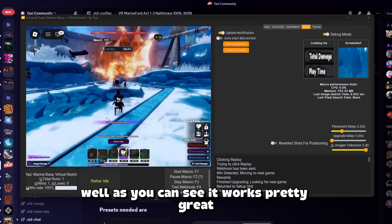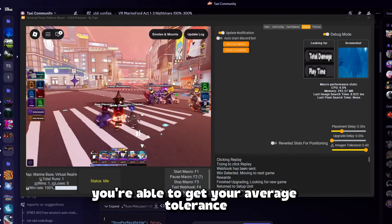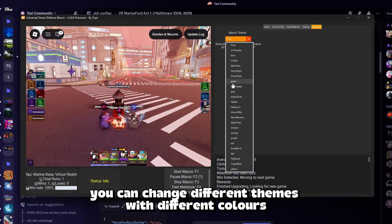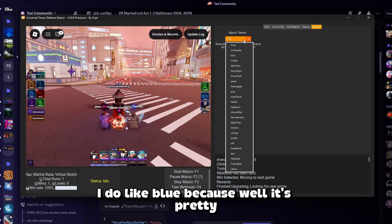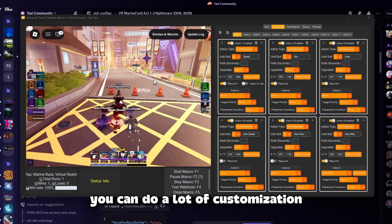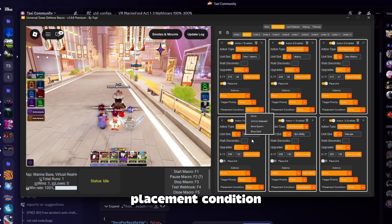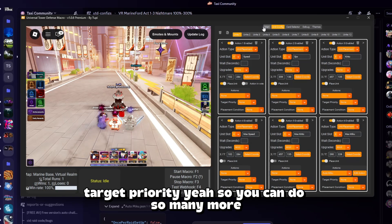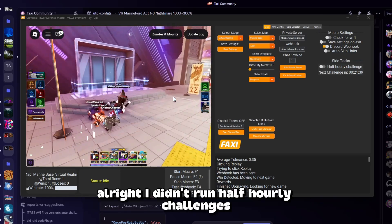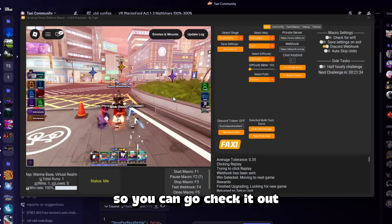As you can see, it works pretty great. This macro is pretty chill. You're able to get your average tolerance, check your compatibility, and change different themes to different colors — I do like blue. You can do a lot of customization with your unit configs, placement condition, and target priority. So you can do so much more, it's really customizable. I didn't run half-hourly challenges, but in my other video I did showcase them, so you can go check it out.